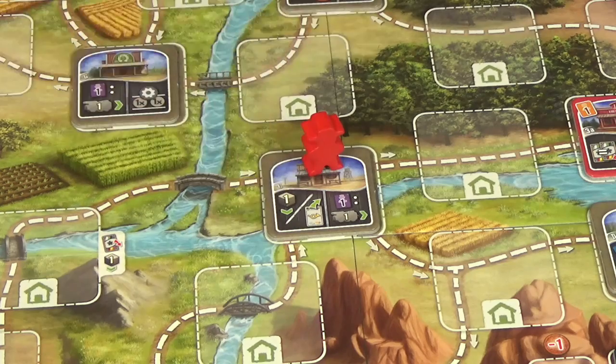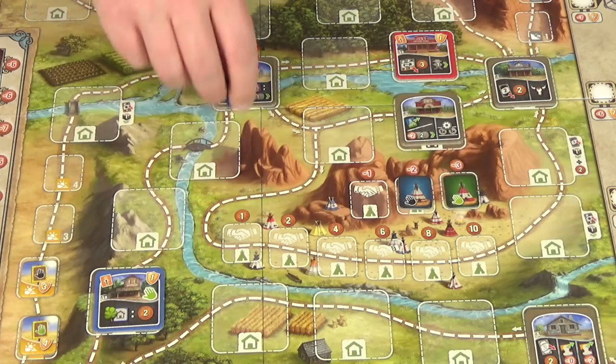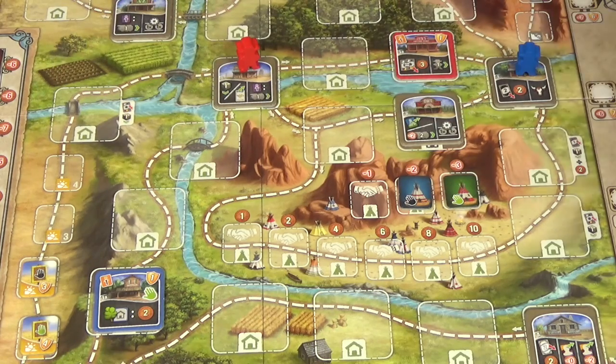Rogue then moves her cattlemen and I do a simple hop onto this building here to gain me two more dollars. Rogue goes one, two, and although she's gone on my building with a green hand, because she has no money she doesn't have to pay me anything. With this first action she's going to choose to move her certificate down so it's now on two, and then she can move her engine two spaces because she's got two engineers.